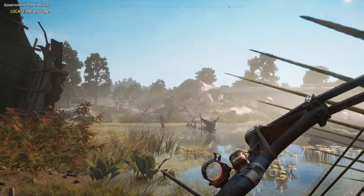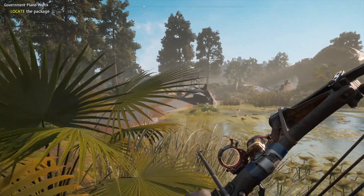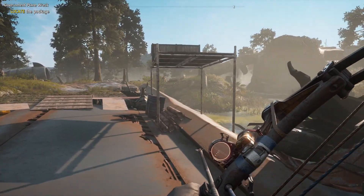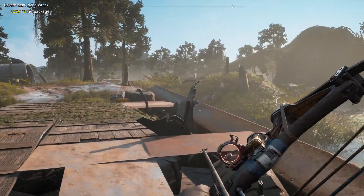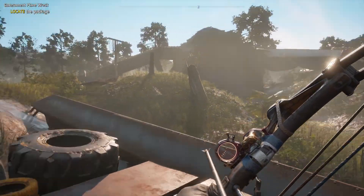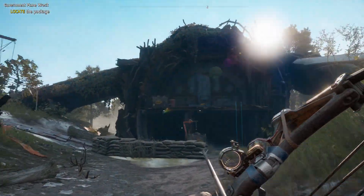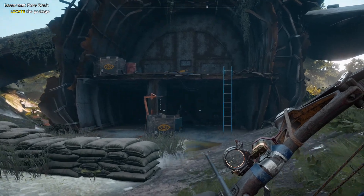And there you go, there's the front of the plane over there. Now in order to get it, we have to do something very simple. All we have to do is interact with the laptop, go upstairs, and then grab the outfit. It is as simple as that. There will be two enemies inside — you can either take them out or not, it's up to you.